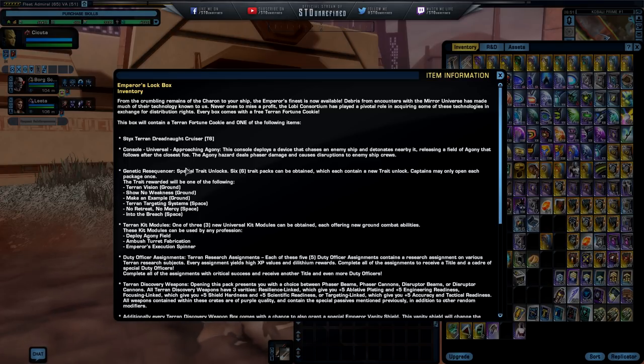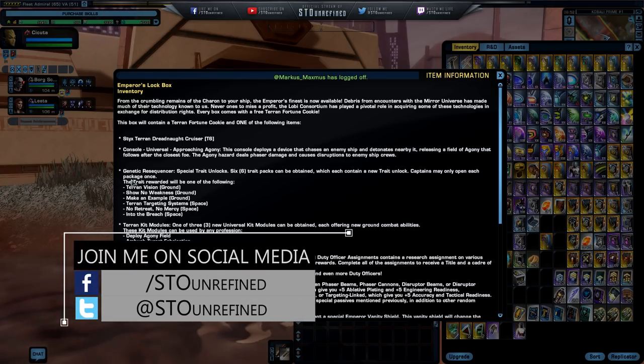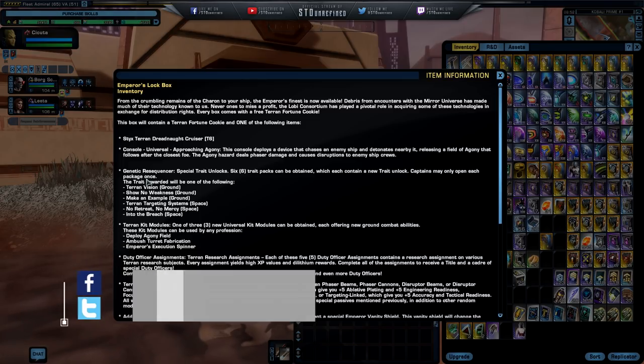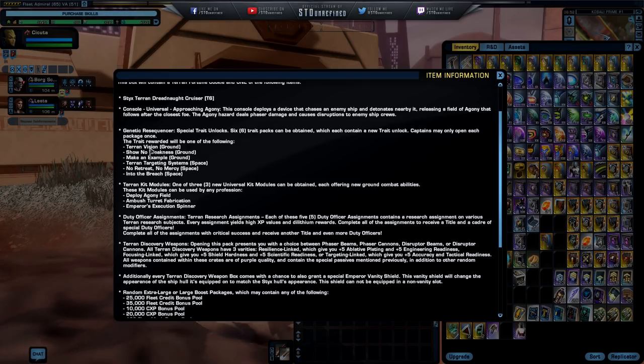There are also traits available — three for ground and three for space, six in total — each containing a new trait unlock. Captains may only open each packet once, so you can only have one copy of these. For ground we have Turn and Vision, Show No Weakness, and Make an Example. For space we have Terran Targeting Systems, No Retreat No Mercy, and Into the Breach.